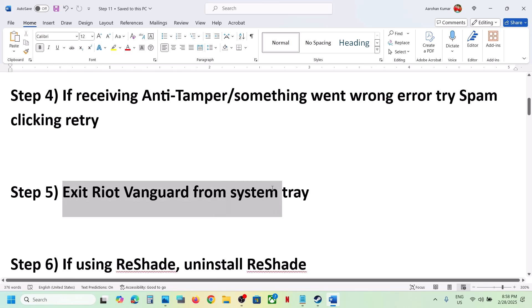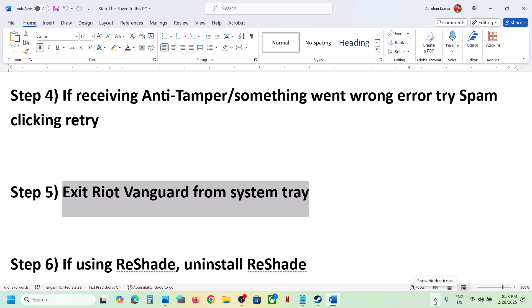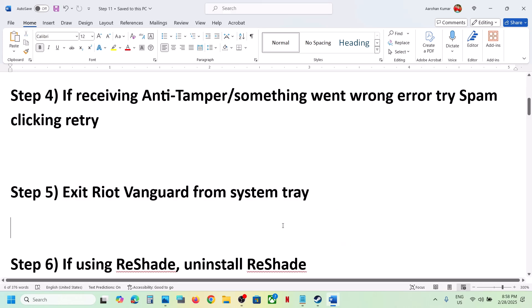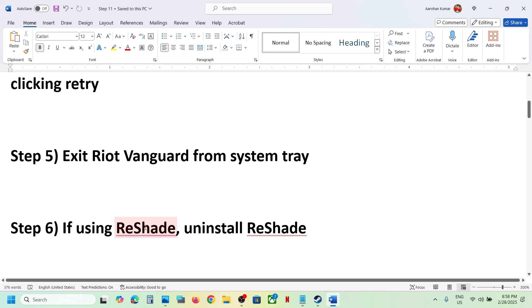The next step is to exit the Riot Client from the system tray. On the taskbar, click the Show Hidden Icons arrow. If you see Riot Client or Vanguard running, right-click and click Exit, then check.